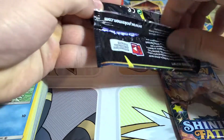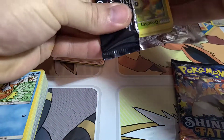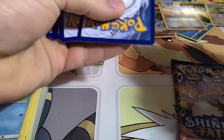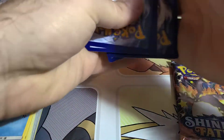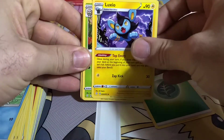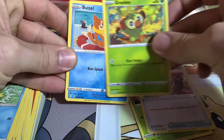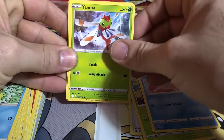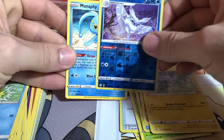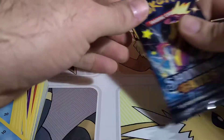Alright, we got some Shining Fates now. Like I said, Hidden Fates is pretty expensive to open — we ripped through quite a few packs there and blew through quite a few dollars. So let's go on to Shining Fates. It's a little cheaper; there's also a Charizard in here — it's the dark colored Charizard VMAX, so not as valuable as the Hidden Fates one but still a very nice card. We got a Shinx and no hit there.